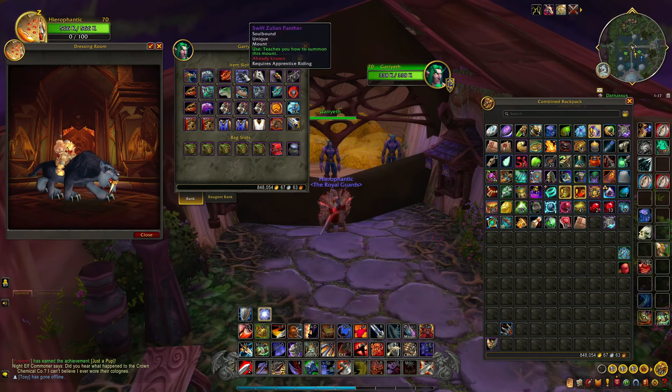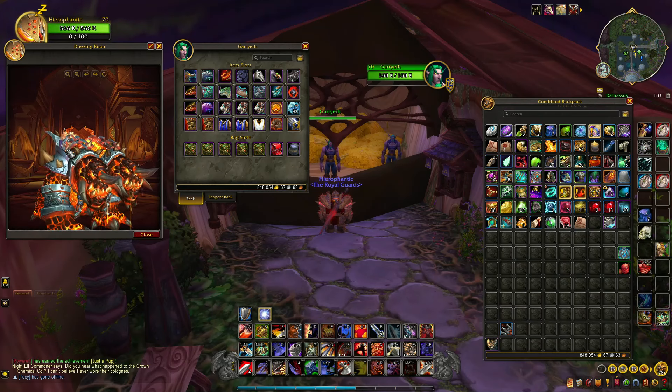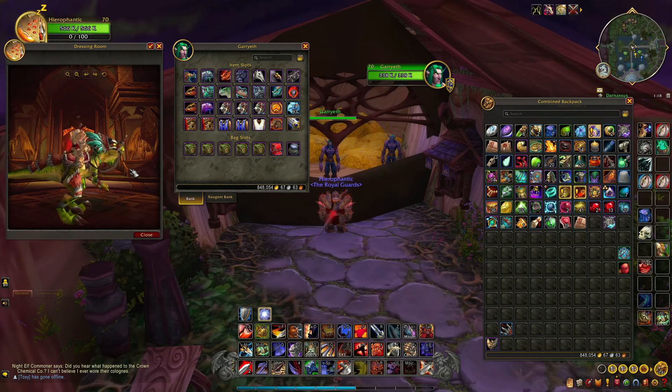Swift Zulian Panther — I've been trying to get the Swift Zulian Tiger from a box for a long time, and I don't want to buy it. This always debates me because it's the only other mount in the game with 'Swift Zulian' in the name. Also Death Charger's Reins, Baron Rivendare — quite rare. Hawkstrider from Kael'thas. Blue Proto-Drake from Skadi the Ruthless in Utgarde Pinnacle. Swift Razzashi Raptor — I lost my mind the first time I opened this; I screamed so loud the video got age-restricted for being overtly sexual. I opened another one in Dustwallow Marsh, so yeah, that's just sitting in the bank.